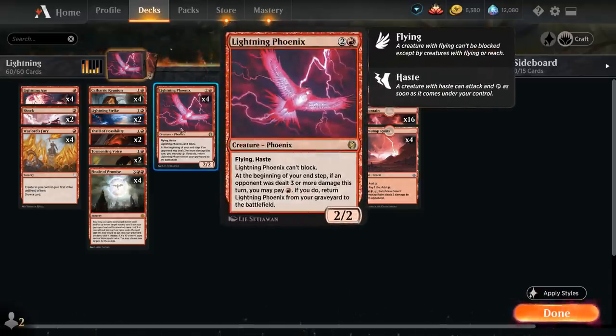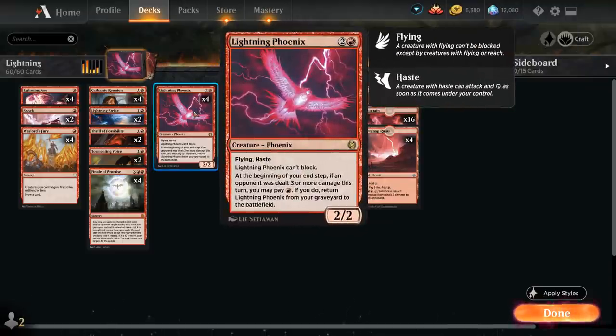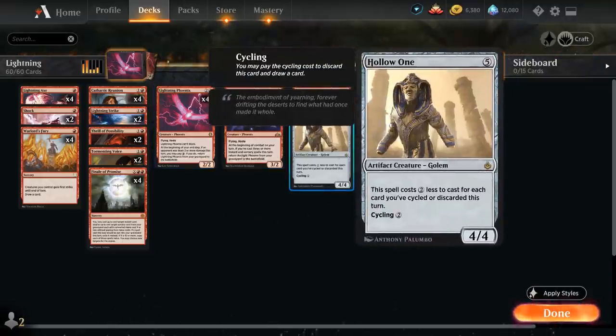Lightning Phoenix is a three-mana 2/2 Flying Haste that cannot block from Jumpstart. At the beginning of our end step, if an opponent was dealt three or more damage this turn, we can pay one red mana to return the Lightning Phoenix from our graveyard to the battlefield. Then we've got Arclight Phoenix, a 3/2 Flying Haste that at the beginning of combat on our turn, if we've cast three or more instant and sorcery cards, we get to return Arclight Phoenix from the graveyard to the battlefield where it can attack right away and maybe help us get back a Lightning Phoenix as well.